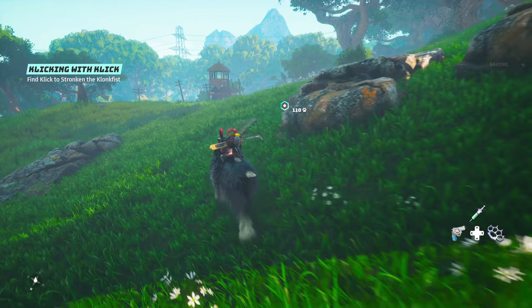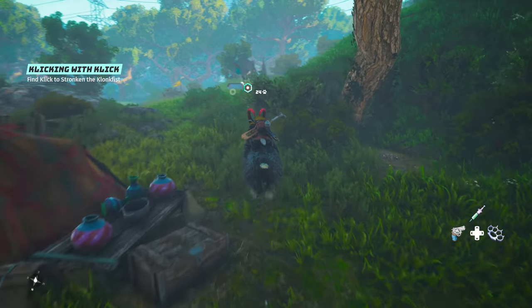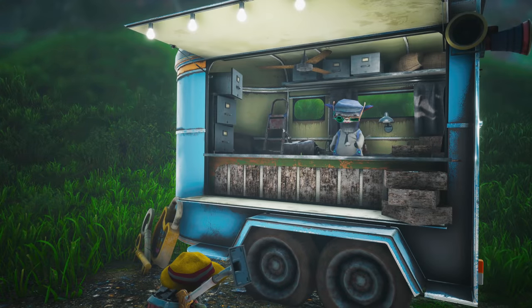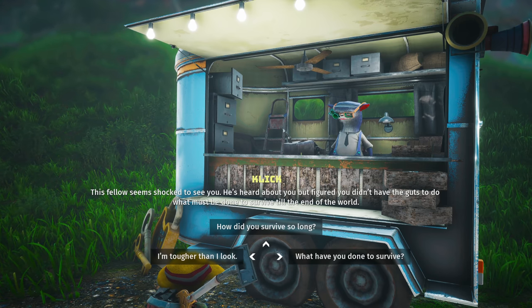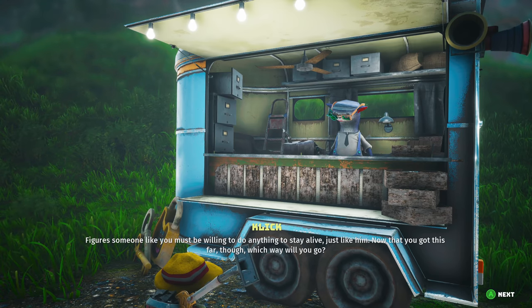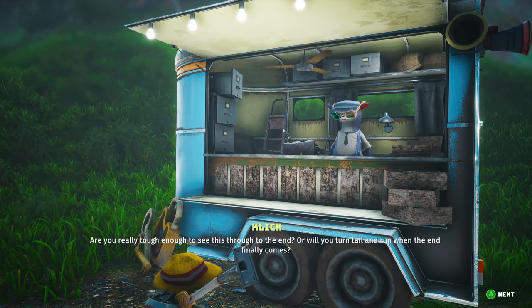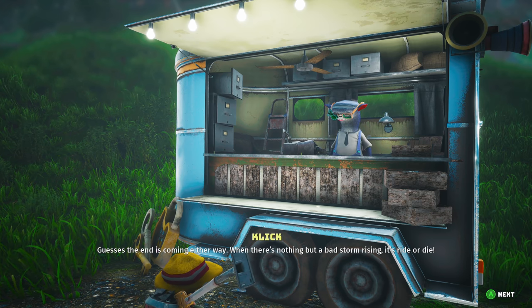This corner of the world is called Anywhere, which is maybe why Click calls it home. Hello, Click! This fellow seems shocked to see you — he's heard about you, but figured you didn't have the guts to do what must be done to survive till the end of the world. I'm tougher than I look. Click figures someone like you must be willing to do anything to stay alive, just like him. Now that you've got this far, which way will you go? I'm going towards the power fist.